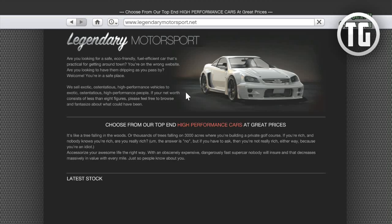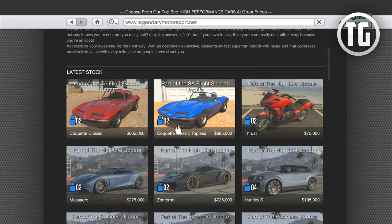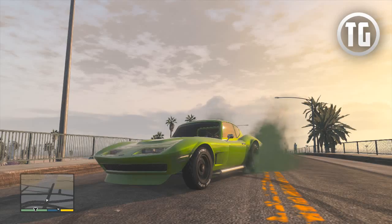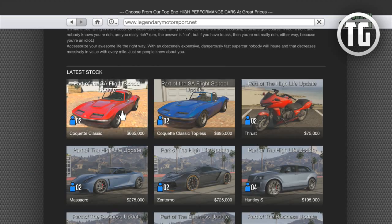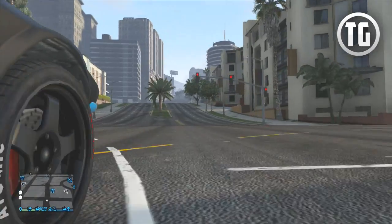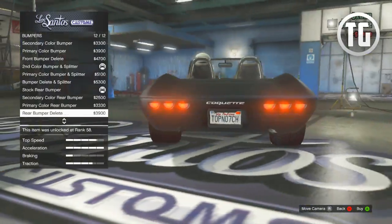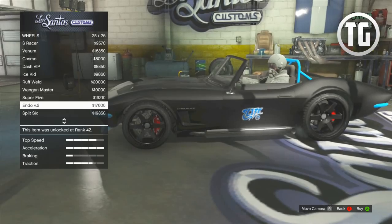There was also a new vehicle added called the Coquette Classic. This is a vehicle in the Sports Classic category that can be purchased as a convertible — referred to as topless — for $695,000, or with a top on it for a bit cheaper at $665,000. These can be purchased at LegendaryMotorsport.net in-game. It's a quick and nimble car that offers a decent amount of customization, and overall a great addition to the Sports Classic category.